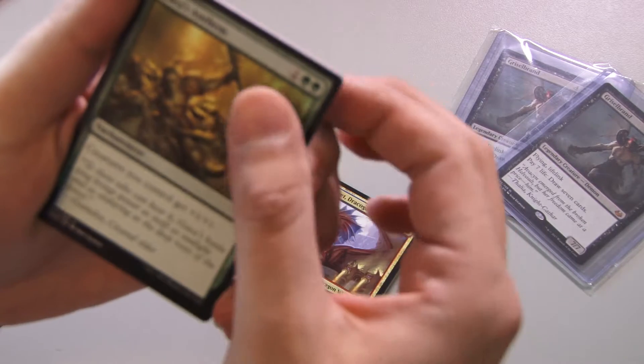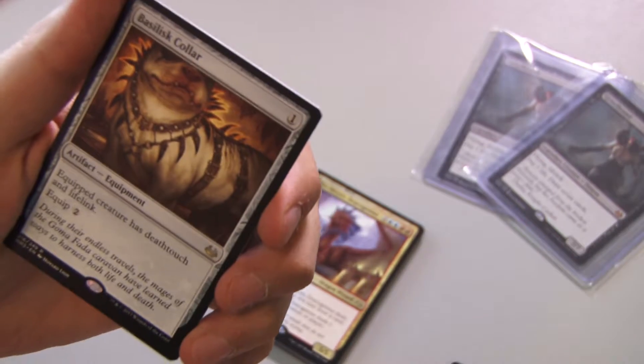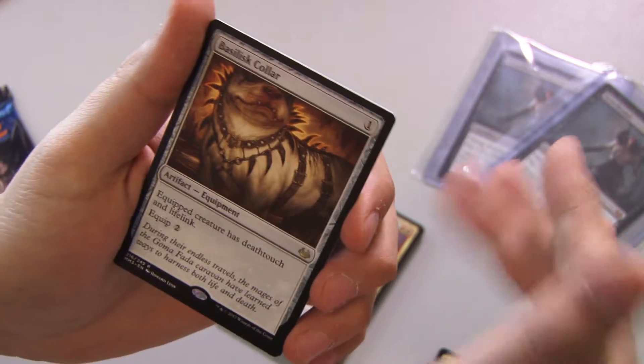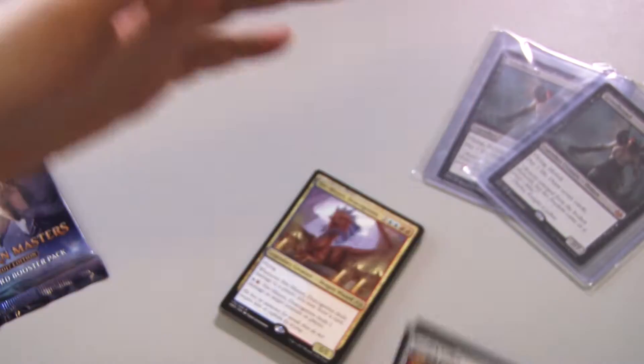Torment of Souls, Gaia's Anthem, and rare — Basilisk Collar. It's like a $5 rare, cool card, playable, but not money town. Is it Charm? Son of a bitch.